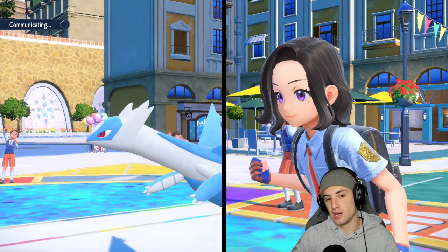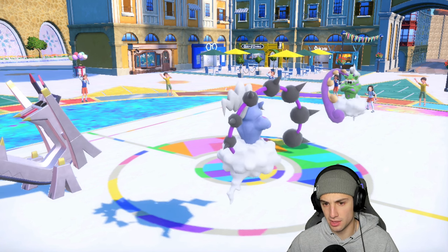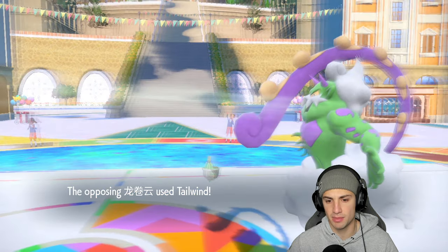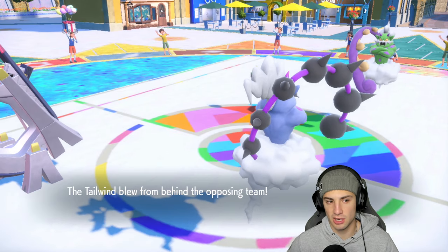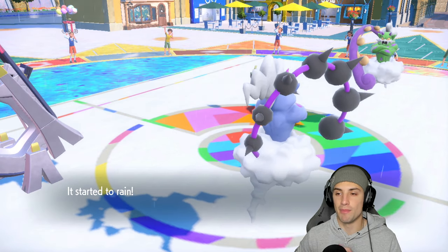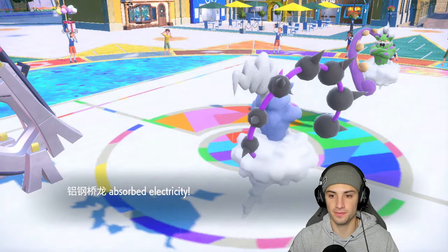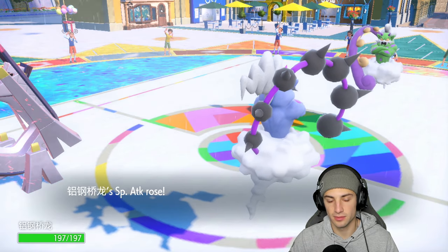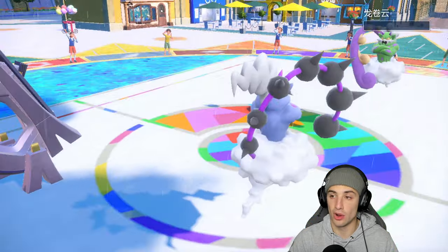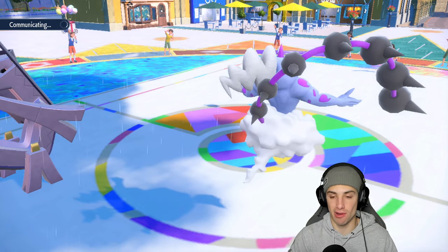Latios hard swaps out and Sinistcha comes in, setting up a Tailwind. We're able to set up Rain Dance no problem and get a free plus one special attack boost. We throw a big time move into the Tornadus slot — Electro Shot fires off and gets the KO. Arche Ludon is a huge threat in multiple different ways.